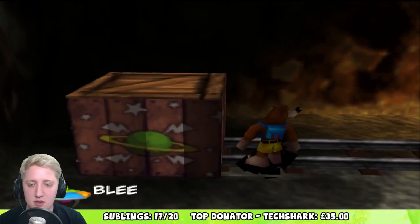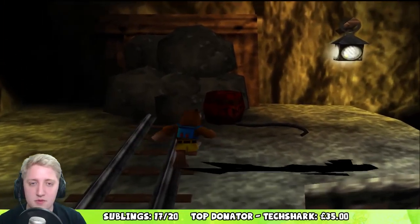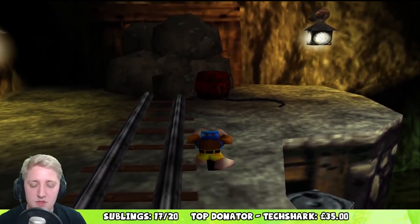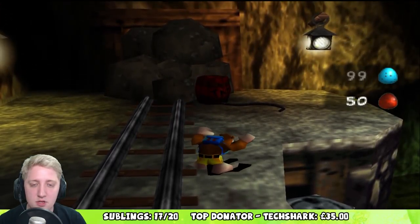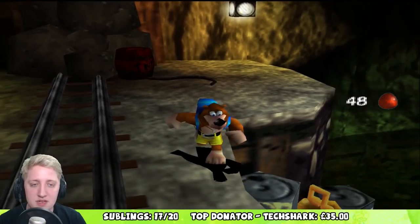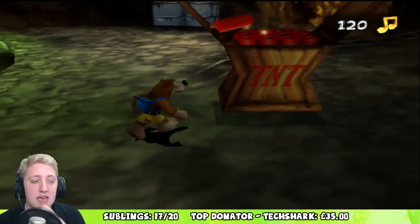I'm still trapped in this mine by that blocked tunnel. What about if I shoot my fire eggs at it - will that make it explode? Let me give this a try. That's a normal egg... there you go, a fire egg! What about if I try and light the fuse? Nope, completely missed it. All right, never mind, I'll come back to that later.